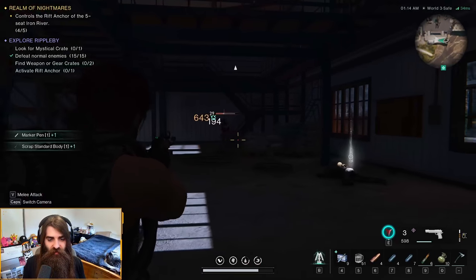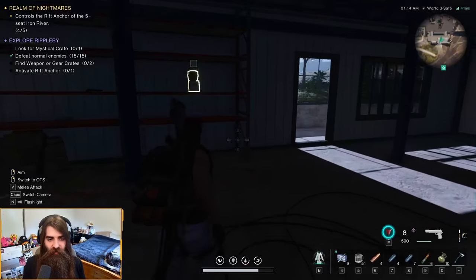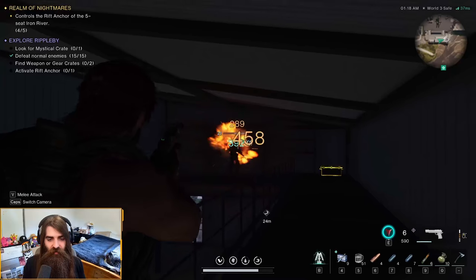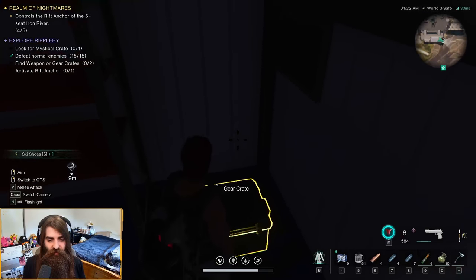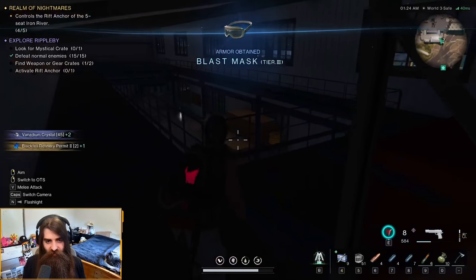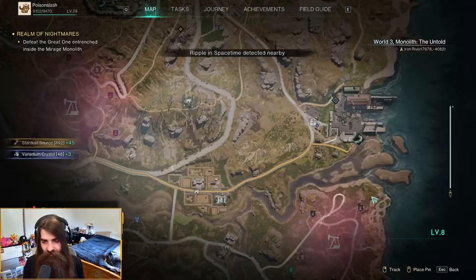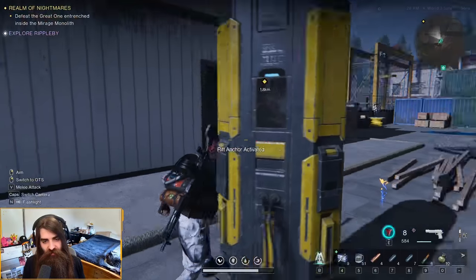The Ripple B morphic crate — cult cleansing! That's what I'm talking about, we're doing a little bit of cult cleansing. We got a crate up here. After you do your cult cleansing, get yourself the gear crate and jump down for the rift anchor. The first gear crate and rift anchor are literally right beside each other — gear crate's in the warehouse.